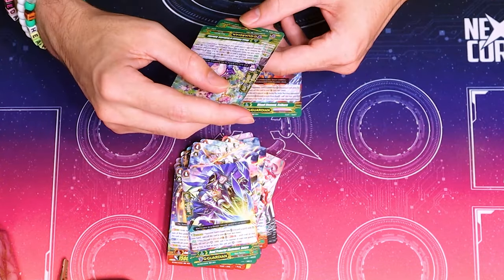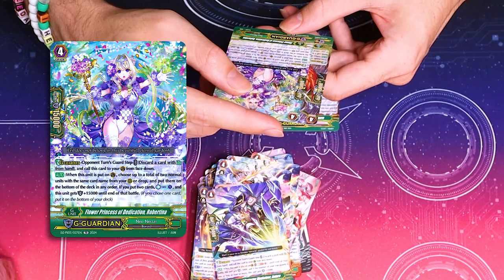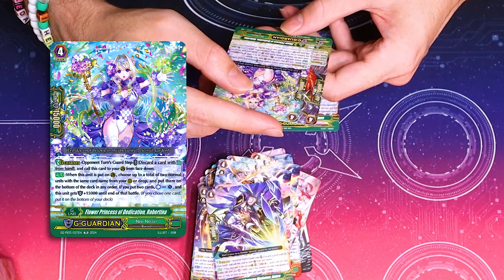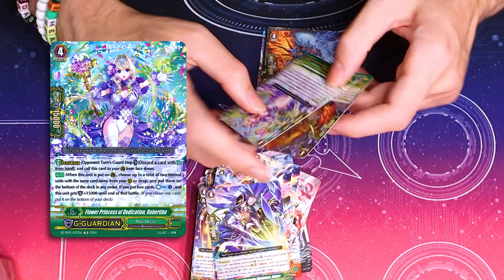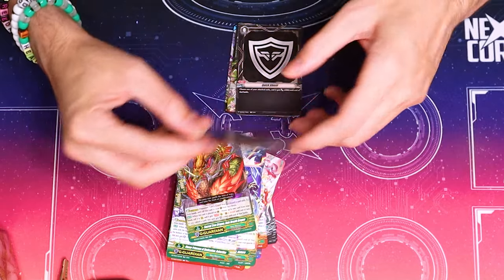Shout out to Robert. What does this do? I haven't seen this card in my life. On guard, choose two normals with the same name from rear or drop and bottom them. Countercharge — 15 shield. That seems pretty good. Rainbreath! Love that guy.